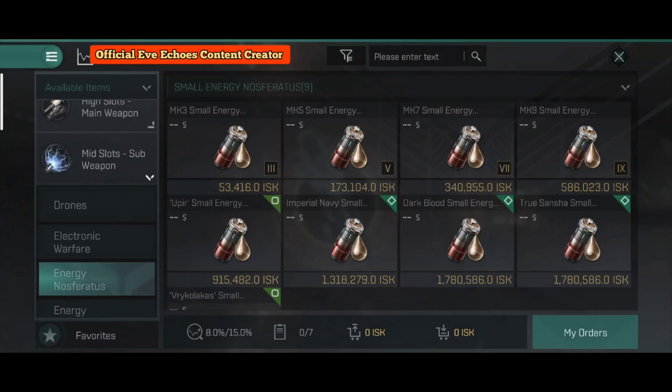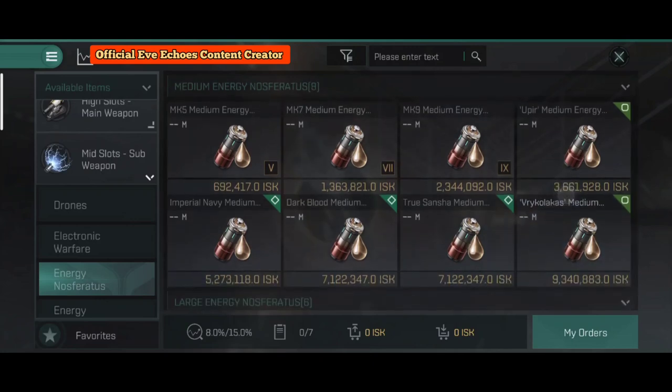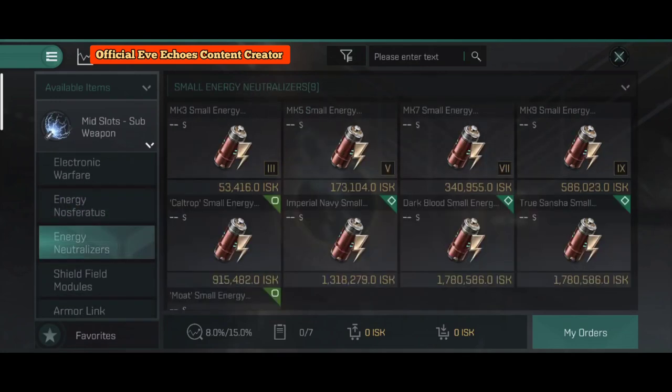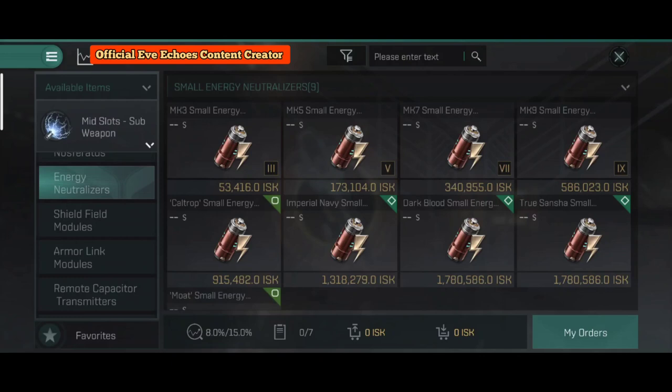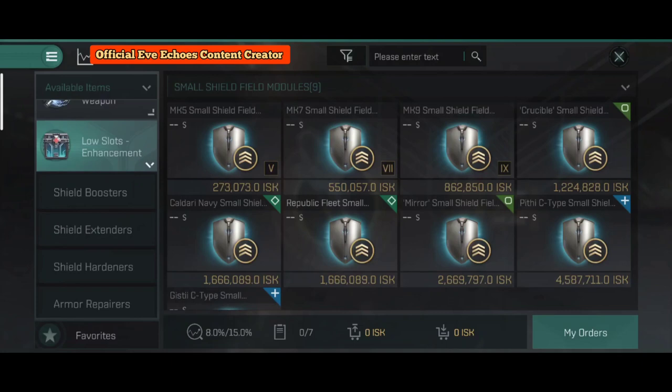Energy nosferatus are a must-have on cruisers, just like stasis webifiers. Cruisers require a huge amount of capacitor to run because they fire four high-slot medium weapons and have around four low slots — all requiring a lot of energy. Nosferatus help you gain energy from your opponents and transfer it to your capacitor, so go for medium energy nosferatus. Energy neutralizers simply extinguish the capacitor of an opponent; equipping them is your choice.